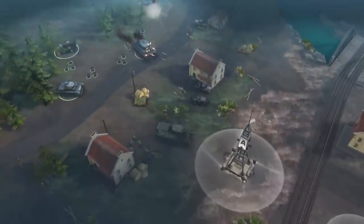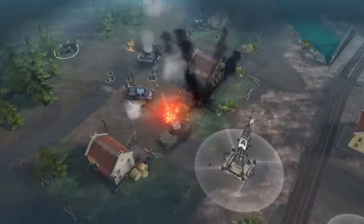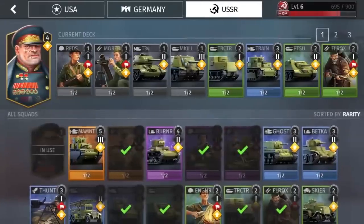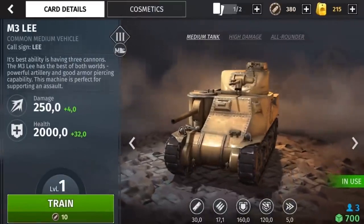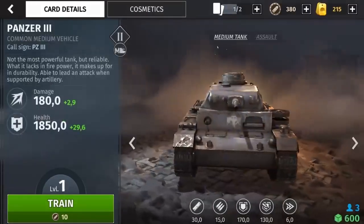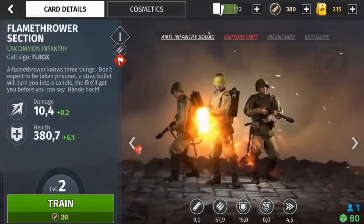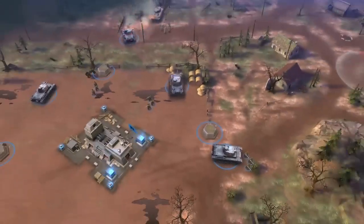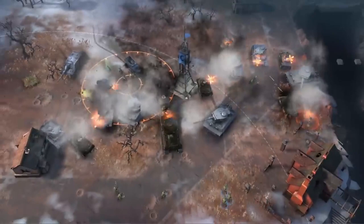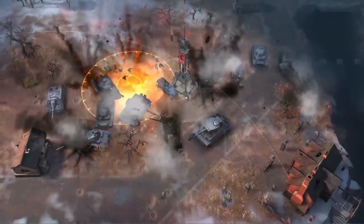My preferred mode is 1 vs 1, but you can invite a friend to play the new 2 vs 2 mode, which is very popular lately. You can pick from several nations to play with — Germany, USA and USSR — each with their own unique units, totaling over 70 units of infantry and vehicles, from engineers, flamethrowers, rangers, jaegers, and of course, tanks. Each unit is specific: some can heal, others deal tons of damage, and others can tank a lot of punishment. Every match is unique as no player will have the same deck, and you can play different styles depending on the army deck you create.